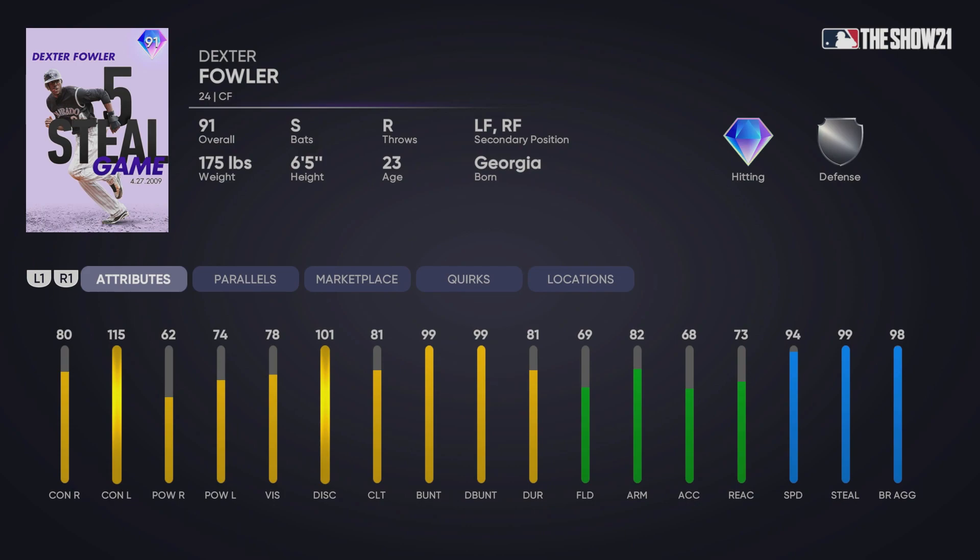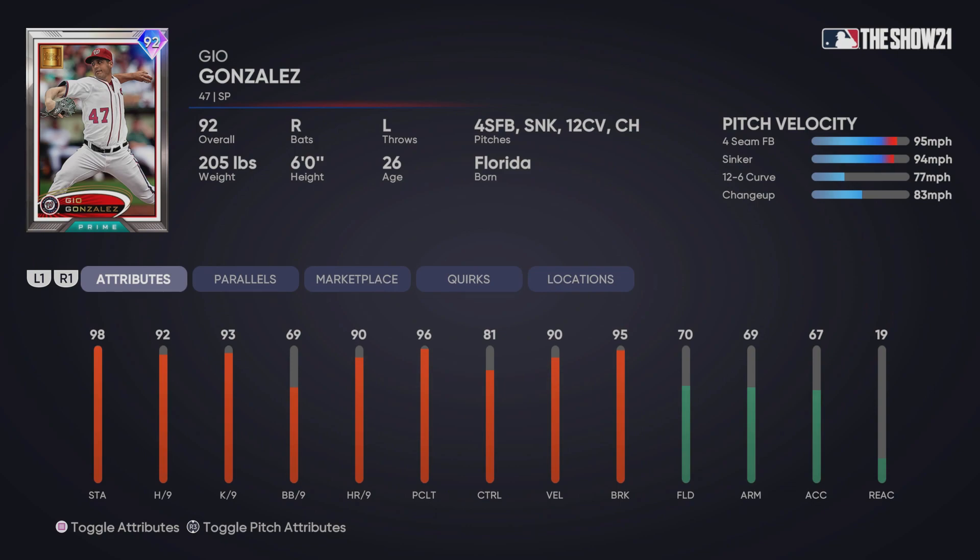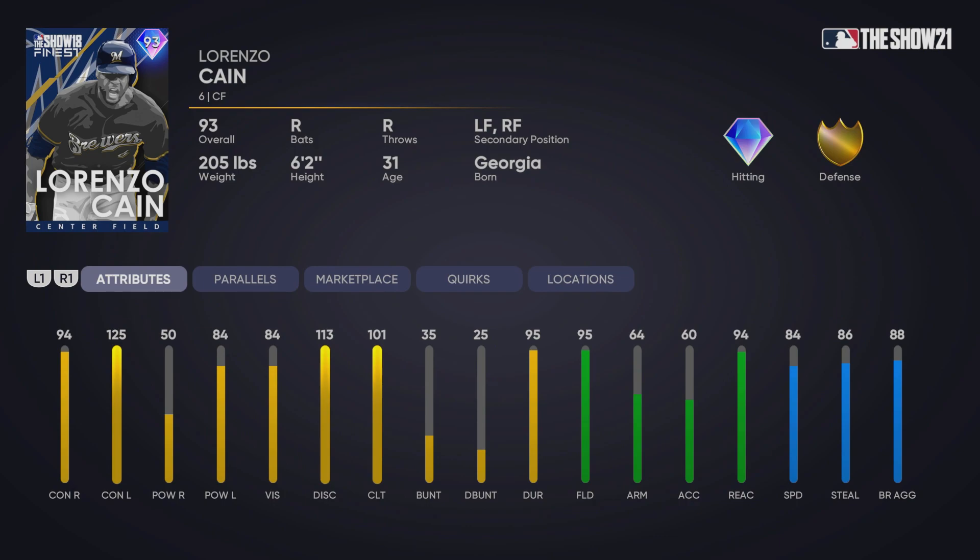We also have 91 overall Dexter Fowler. This card's okay — I was expecting him to be better against lefties. He's got great speed that will max out at 99, and his fielding is not the best, but he's definitely a good budget player and a good milestone card for collections. We also have Prime Geo Gonzalez; I don't think this card serves much use in ranked seasons or the game in general, but it's a good prime card for collections.